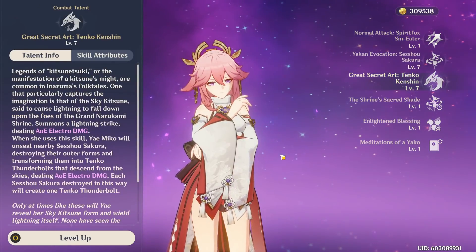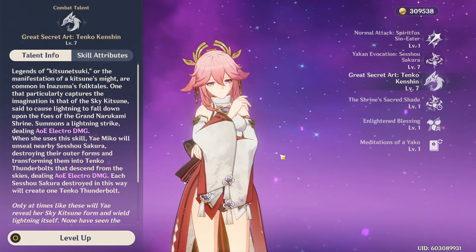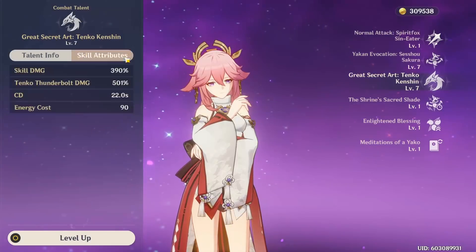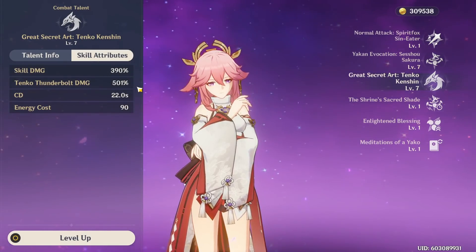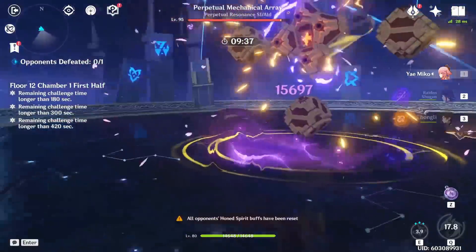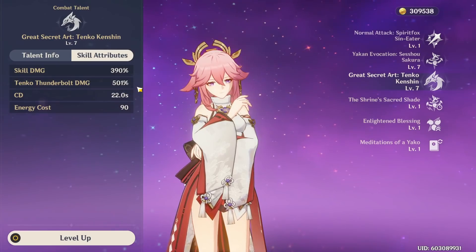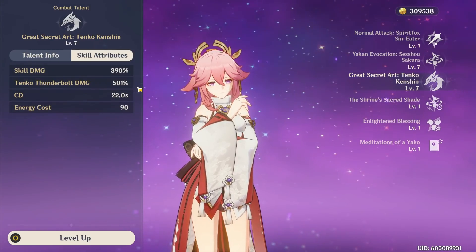Moving on to Elemental Burst — Yae Miko summons a powerful Lightning Strike which does a decent amount of AoE damage. While the area of effect isn't huge, it will still hit grouped enemies, adding some AoE to your kit. On top of just the first hit, you deal even more damage on the second part of the effect, which destroys every pillar from your skill and converts them into Lightning Strikes that deal a significant amount of damage. Because of that, you always want to use your burst when you have 3 pillars active, dealing that initial hit and then 3 more hits of Electro damage that are all stronger than the first one.